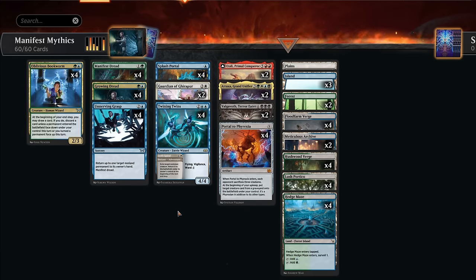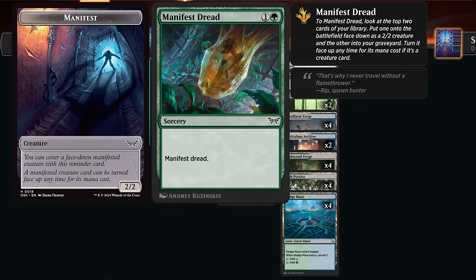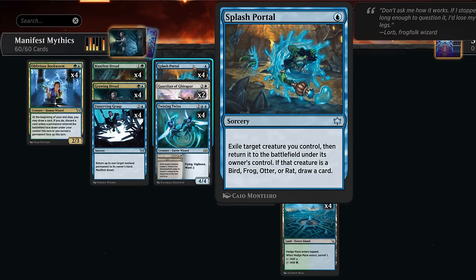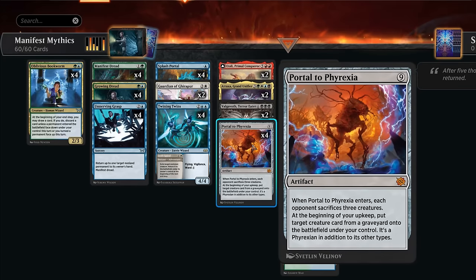Hello and welcome to another standard video. Today we're going to manifest dread in standard. The plan is simple: we're going to manifest one of these expensive cards as a face-down 2/2, using the namesake card — a two-mana sorcery. Manifest dread means look at the top two cards of our library, putting one face down on the battlefield as a 2/2 creature. The other goes into our graveyard. One way to turn the card face up is by paying its mana cost if it's a creature, or we can cheat on mana cost and flicker the face-down manifest using cards like Splash Portal — getting potentially very expensive permanents face up, including Portal to Phyrexia.